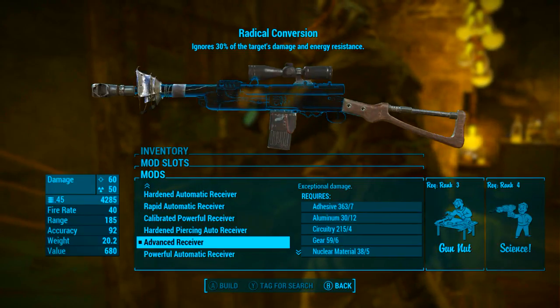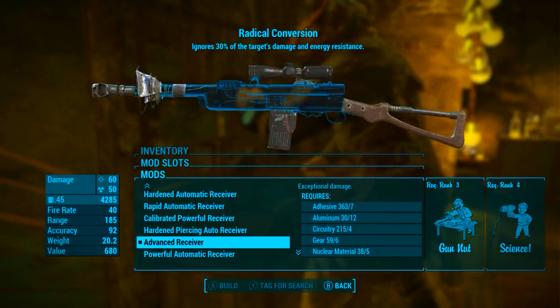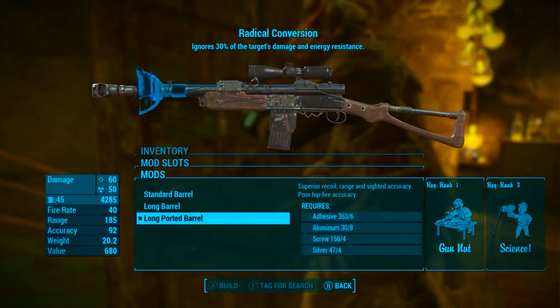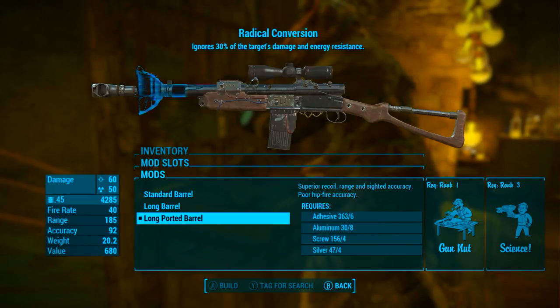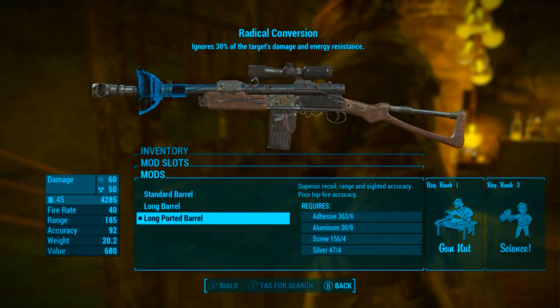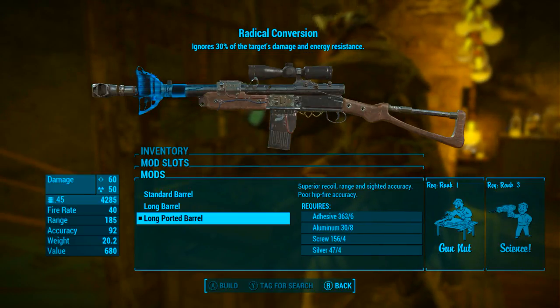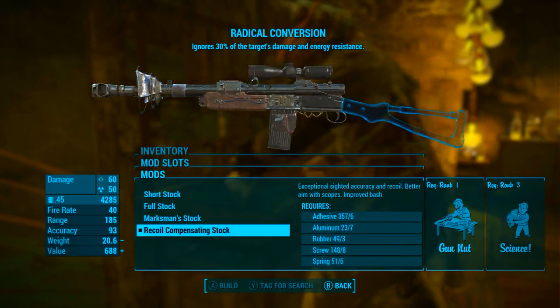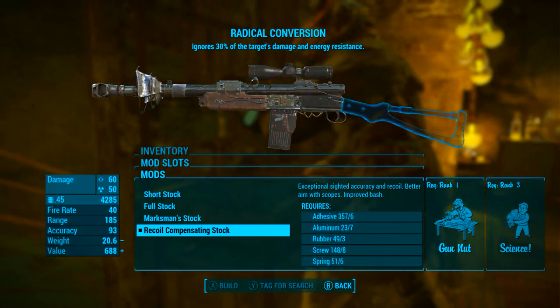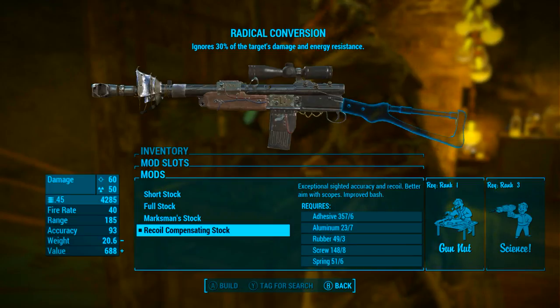You can mod yours out however you want, but personally in the first slot I'm going with the advanced receiver which gives exceptional damage. Secondly I'm going with the long ported barrel which gives superior recoil, range, and sighted accuracy, though it gives poor hipfire accuracy. In the next slot I'm going with the recoil compensating stock, which gives exceptional sighted accuracy and recoil, better aim with scopes, and improved bash damage.